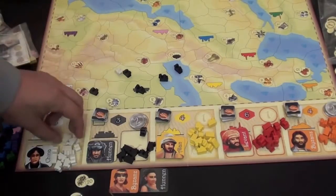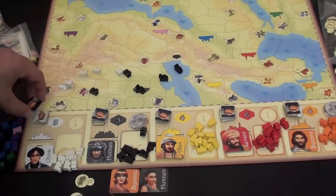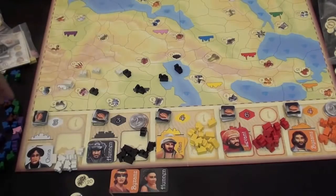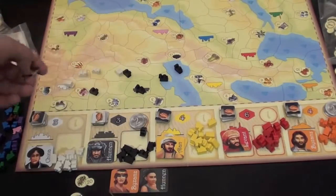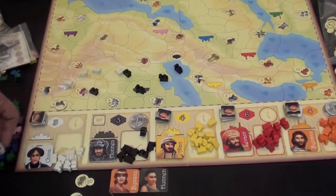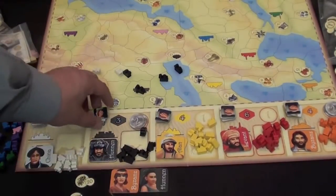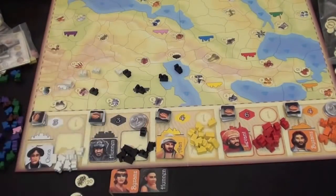If camels meet each other — let's say there are two lines of camels and they meet each other — the first time they meet, the player who causes the meeting takes one of the handshakes. Each color can only meet each other one time, so they collect the handshakes from the different colors that have met. That's one of the ways the game ends. When all the handshakes are gone from one of the families, the game ends. Or when all the families have established at least one trading relationship — that's why the top ones are a different color. When you can see no more dark handshakes on the board, the game also ends.